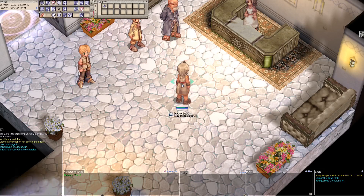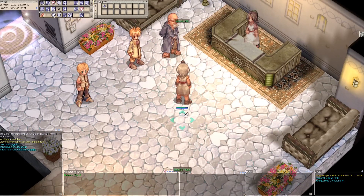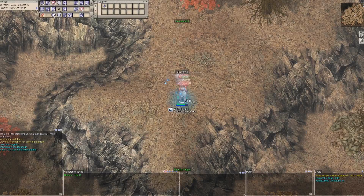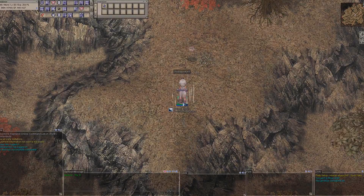The first technique will consist of saving at the Inn of Alberta, and then coming back here to recover SP each time we have spent all our SP.